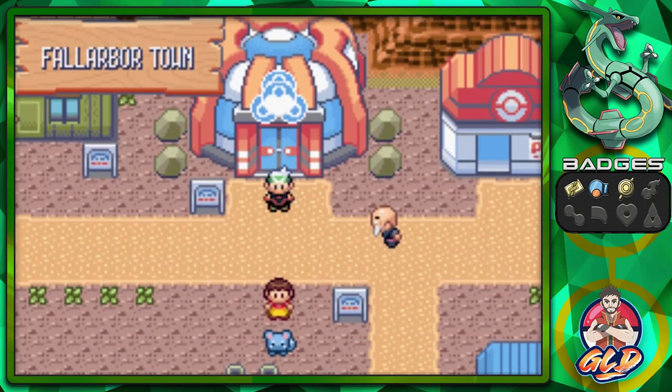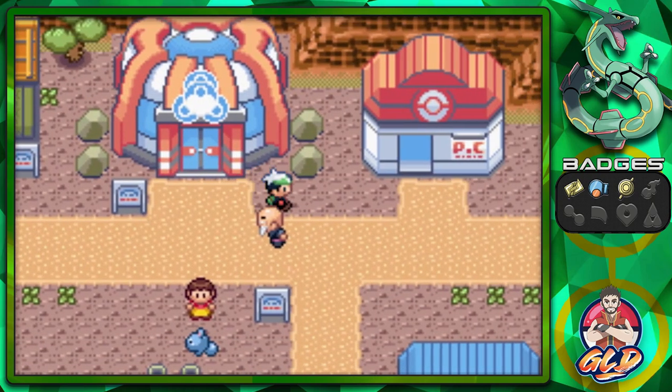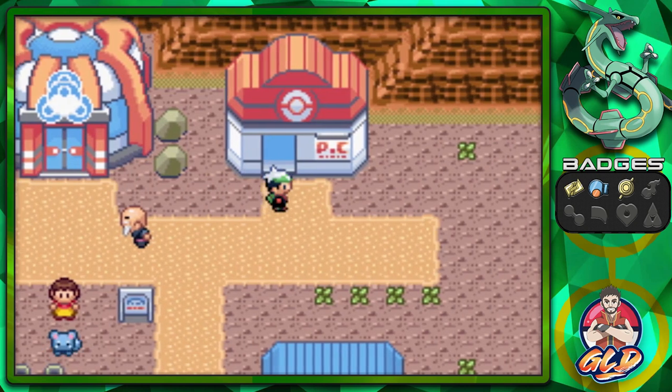Anywho, that has been our little visit to Fallarbor Town. I am not too happy about it, but I'm really trying to win this. In the next episode, we're going to be going straight to Meteor Falls and doing things right there — quite possibly saving a volcano or something like that. Thank you guys again for watching, thank you for being patient as always, and I will see you guys in the next episode.